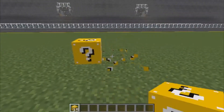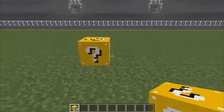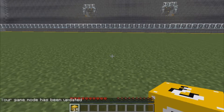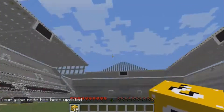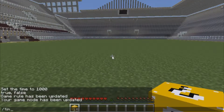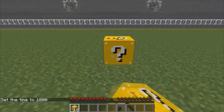So first Lucky Block and second — I am in creative mode, give me a second. Let me break that. And if you're wondering why I have six levels, it's because a whole bunch of things decided to spawn around here. Okay, so let's start breaking open the Lucky Blocks now.